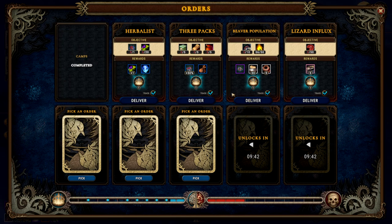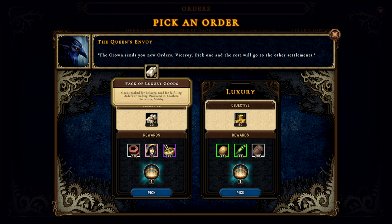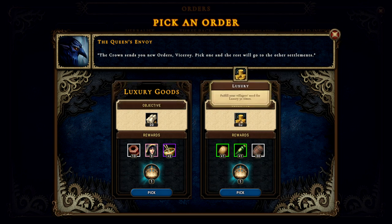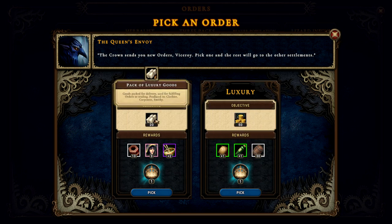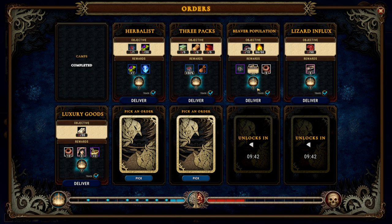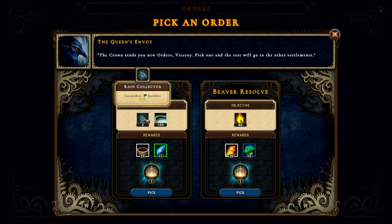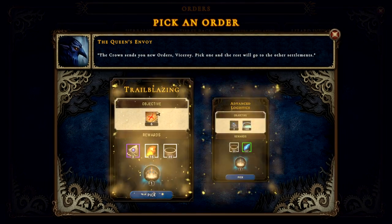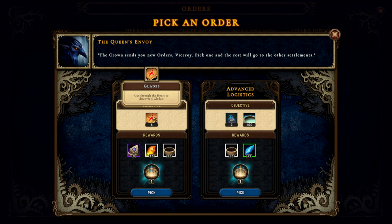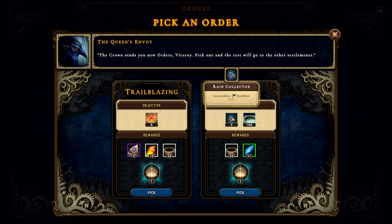What do we got over here? Luxury goods — if I fulfill my villagers' needs for luxury fifty times, I'd get something. That's not going to happen. Goods packed for delivery — used for filling orders and trading. We'll do that one. If I get a rain collector and a sparkdew, you'll give me some stuff. Or if I keep beaver resolve above 80 — get those beavers happy. Cut through the forest to discover six glades, which I'm working on. Rain collector — I'll do it.